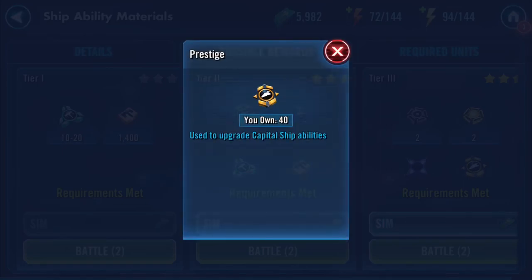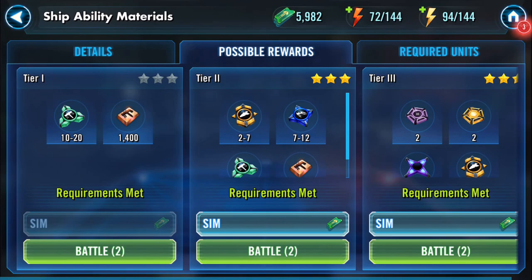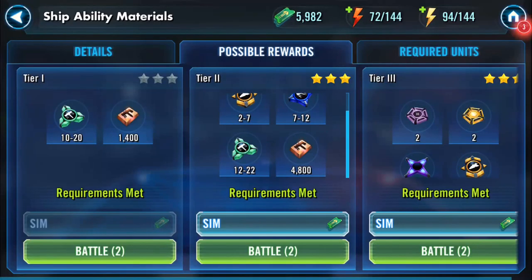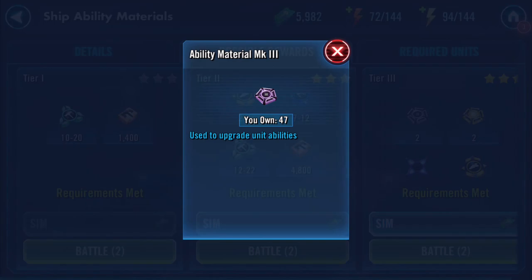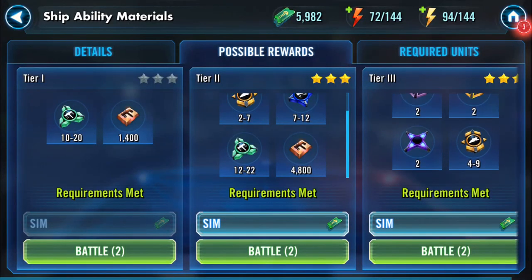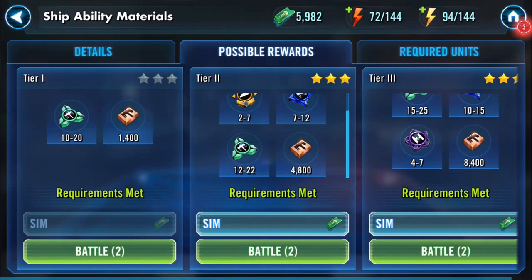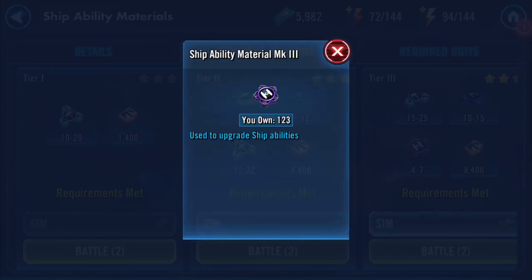Tier 2 gives you 2 to 7 prestige, which you use to upgrade your capital ship abilities, as you can see there. You also get ship ability mark 2s. There are the green ones there as well. We've already covered those. For Tier 3 you can get ability material mark 3s to boost the capital ships.